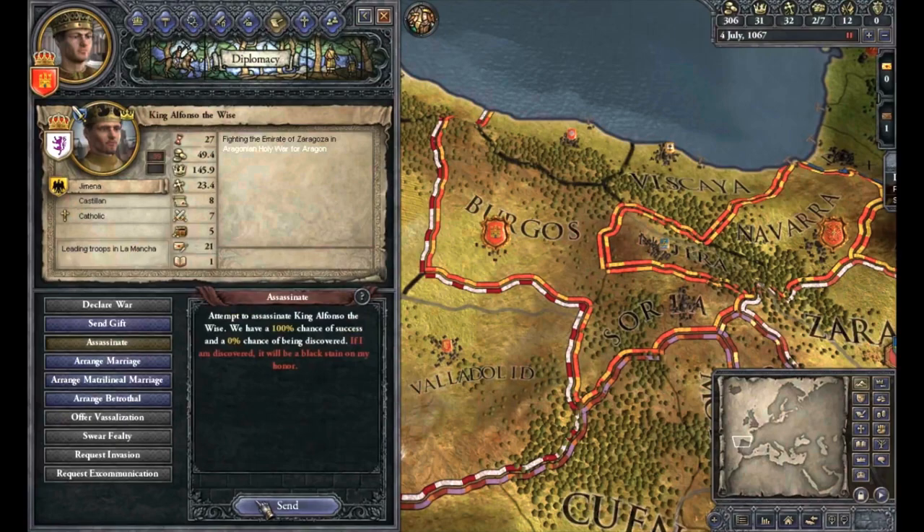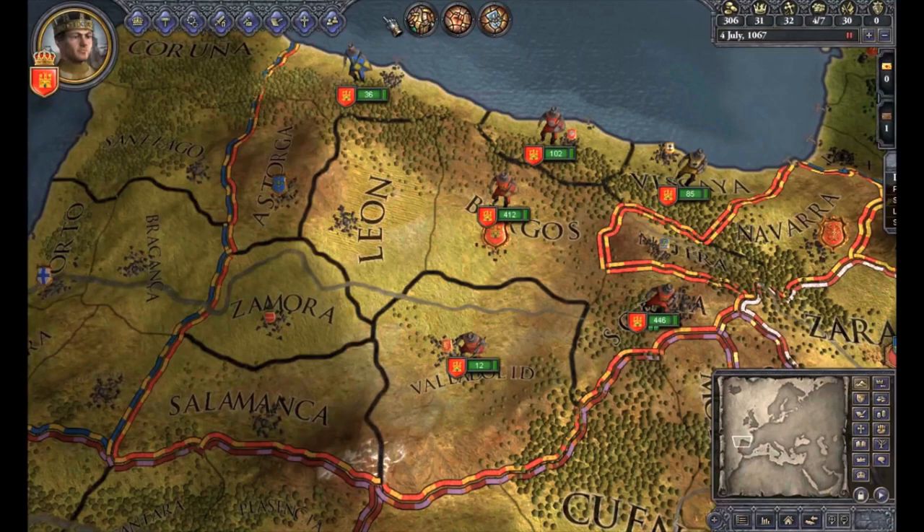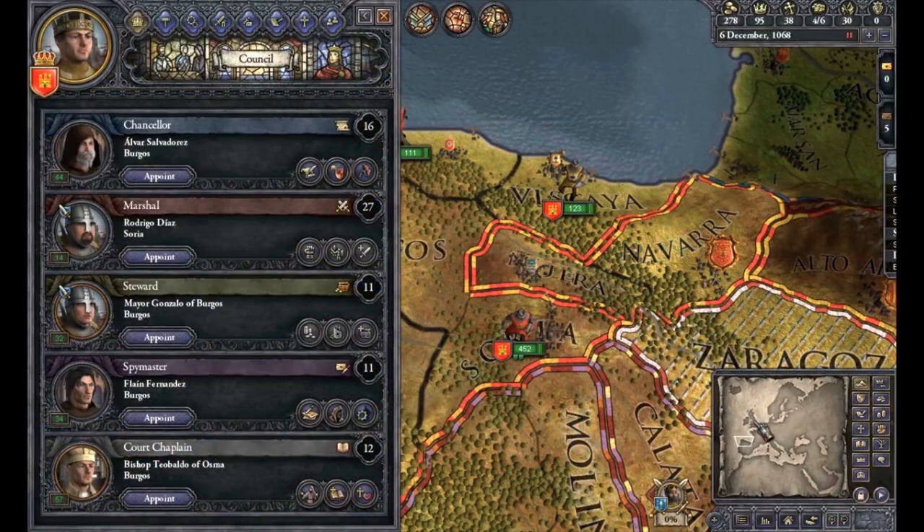The game ends when the player's current character dies without an heir of the same dynasty, or when all landed titles of count rank or above are stripped from all members of the player's dynasty, or when the game reaches its end in 1453, unless the player is in observer mode, at which point the game will continue onwards.